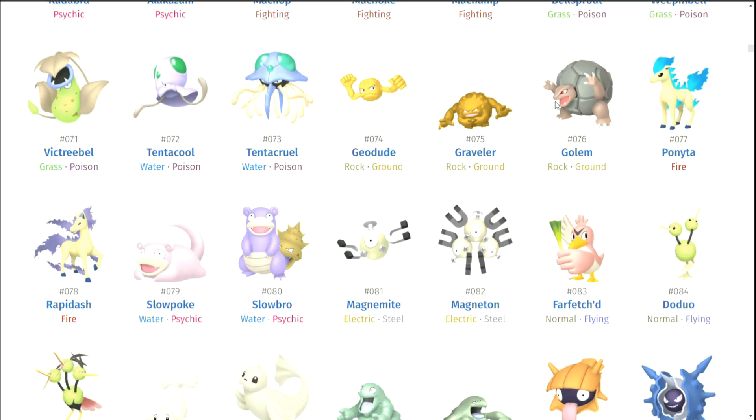Geodude, Graveler, Golem — they're okay. Ponyta and Rapidash — this is a very interesting set. I do think they both look really good. I didn't know that fan perception actually doesn't really like Rapidash, but the silver form of Rapidash — that looks really cool.